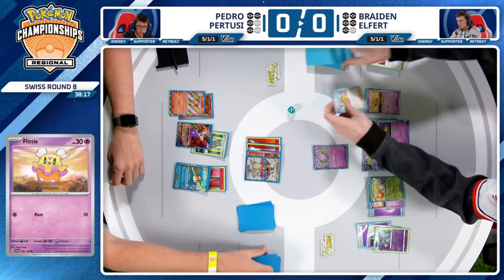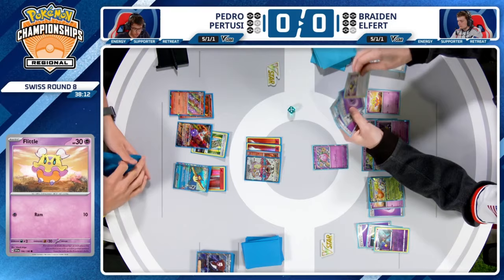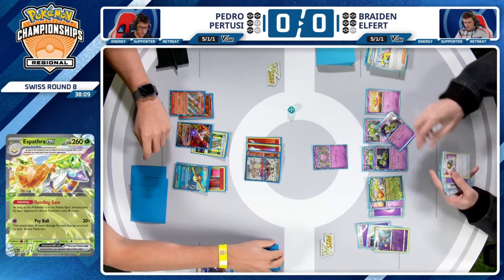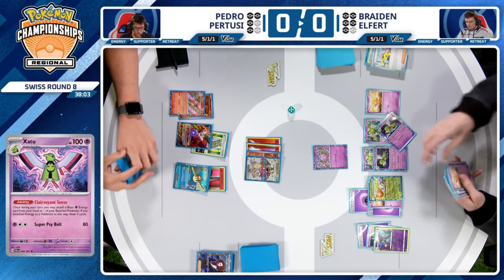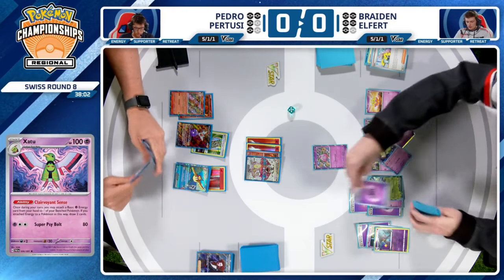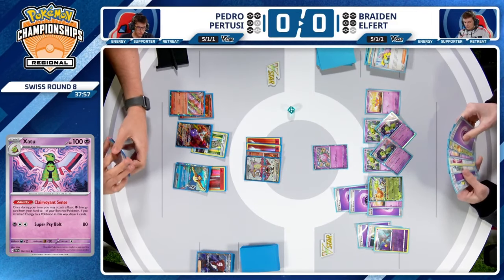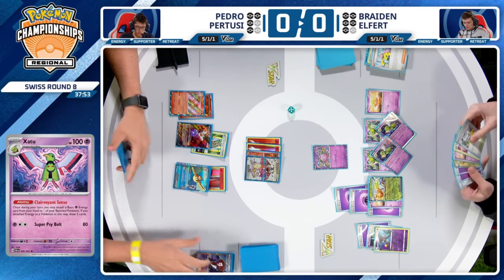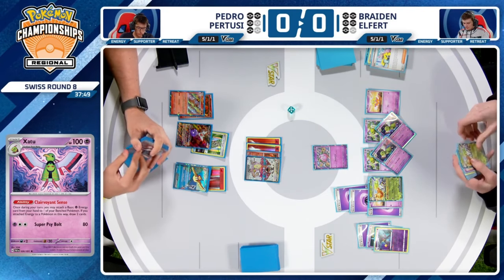Choosing two Iono instead of using Puppet Offering to establish a Research — and when you need two energies, I would have liked to see that Research. But he does find the two energies still. He plays 11 energy, a pretty high count, and knows if he draws at least one, he can draw a couple more with Clairvoyant Sense. So that was a fine thing to go for.